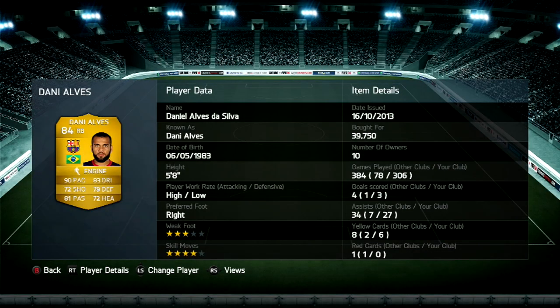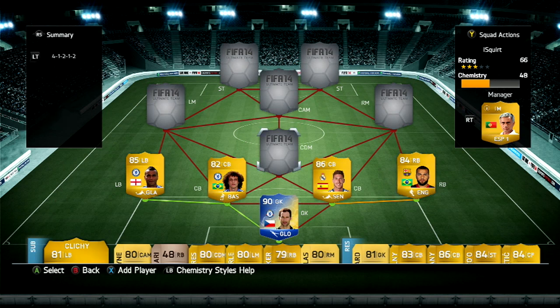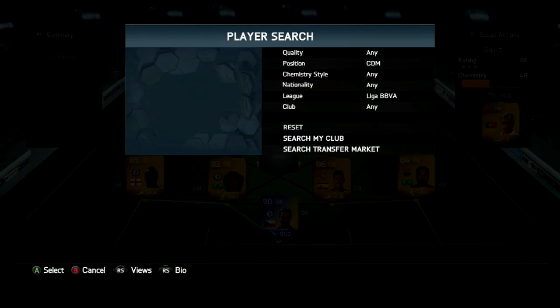Your right back, Dani Alves — the best right back in this game. I played with this guy 300 games. He probably goes for cheaper right now, but I played with this guy a lot. He has the pace, he has dribble, he has defending, he has passing, he has shooting, he has heading, he has four skill moves. What's not to like about him? My counterattacks start from there.